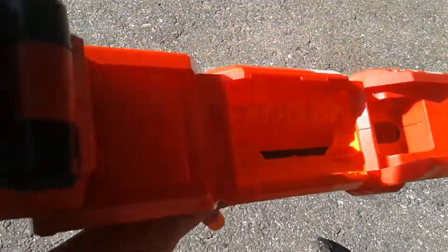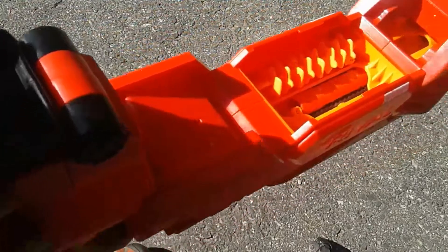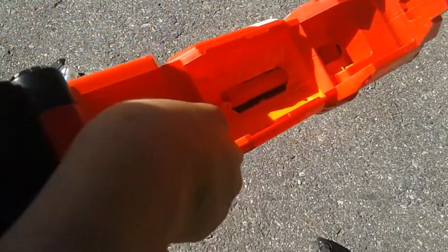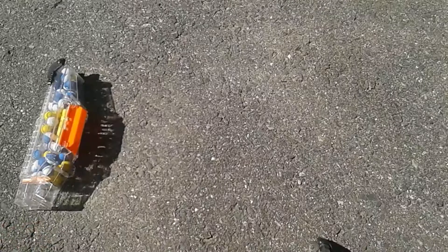So basically what you're going to do is get a Mega bullet and put it right in there where the hopper was. Normally, when you hold down the rev trigger it will not rev because it needs the hopper. To fake that out, on your Nemesis there should be a little button right there — when the hopper is in, it presses down on that button. So you hold down that button and it will actually rev. I just shot that bullet and this thing is extremely powerful with Mega bullets.